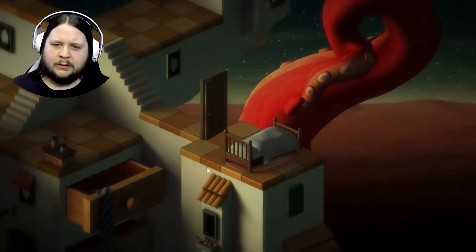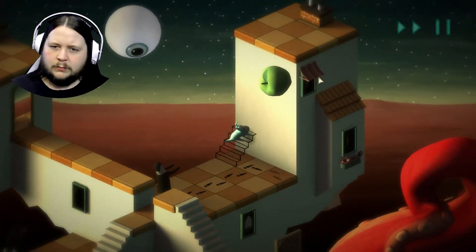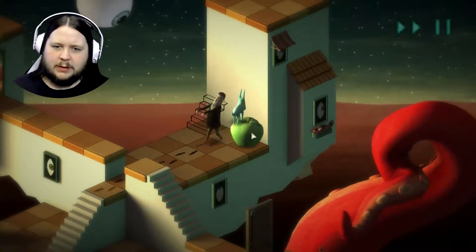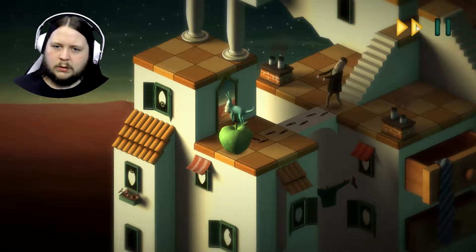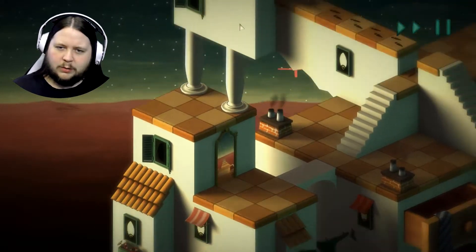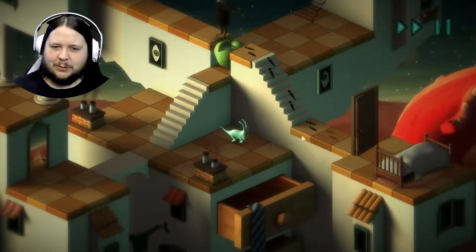I wonder how many levels are in this first stage, because we've got to be getting pretty far through the first section at least. Let's not let him fall. Go back the way you came, through the portal. Oh no, no, no. Go back. Go through. Oh, there we are, and then we go like that, and he's into bed. That's the way to bed.